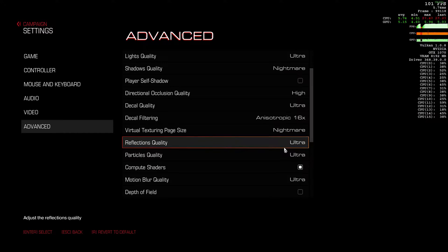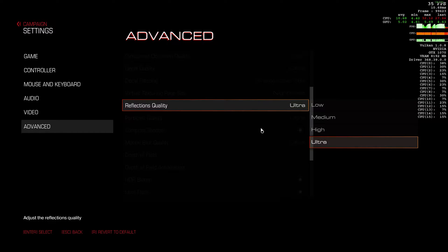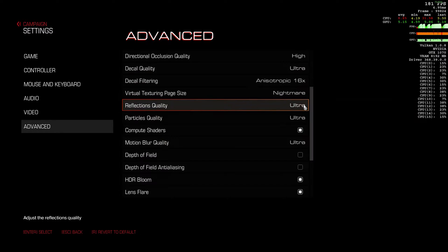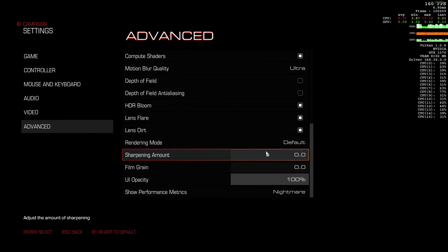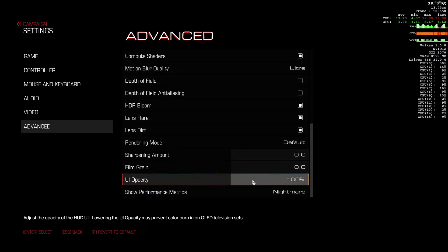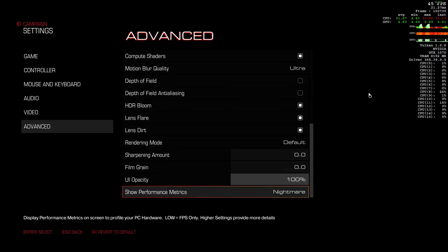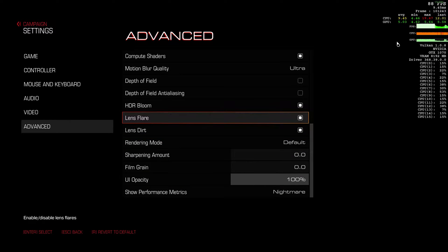VRAM usage gets up to about 4GB on this level. I can't put an overlay up — MSI Afterburner does not support Vulkan yet. It doesn't support DX12 as far as I know. I might need to download a new version, I'm not sure. So I will have the performance metrics on the right hand side. Now, I'm on a Xeon 2630v3, which is an 8-core, 16-thread CPU at 2.4GHz.